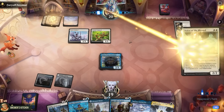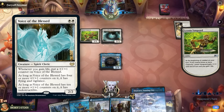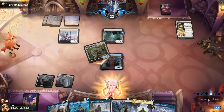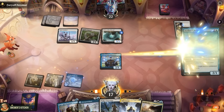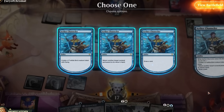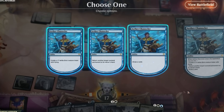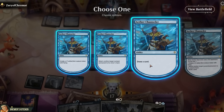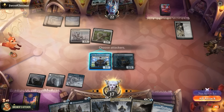Opponent plays Voice of the Blessed — whenever they gain life, this gets a counter. Vanguard gains a life at the beginning of combat, grows the Voice. Swings in for two, we take it. Let's get the party started then. Play a land and play Aether Chandler. When it enters the battlefield, we get to either create a bird token, bounce a non-land permanent, or draw a card. Since Aether Chandler is a wizard, we get another trigger. Let's bounce the voice and just draw a card, because bouncing these one-drops isn't really worth it.